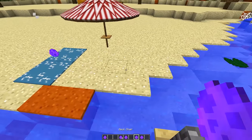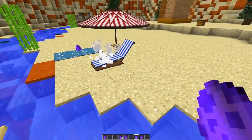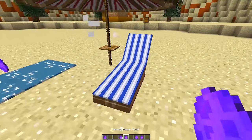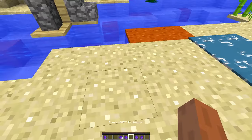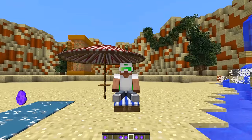We also have a deck chair, so I'm going to put it right underneath the umbrella. The cool thing about this deck chair is we can actually sit on it if we right click, and we can just chill and sunbathe underneath our umbrella.